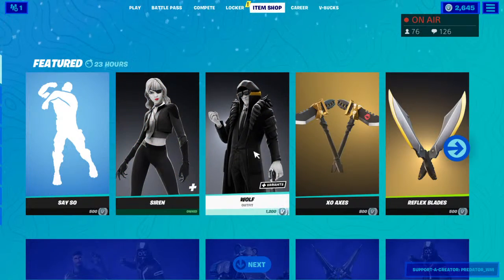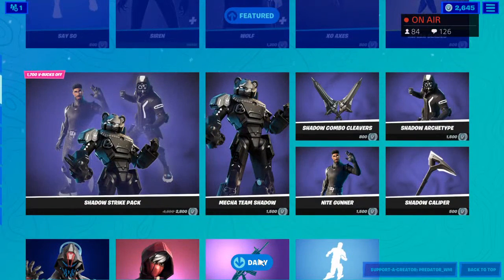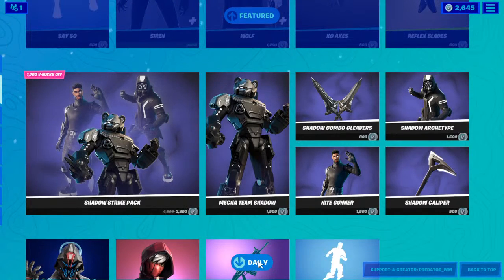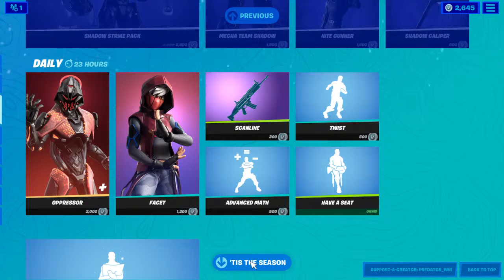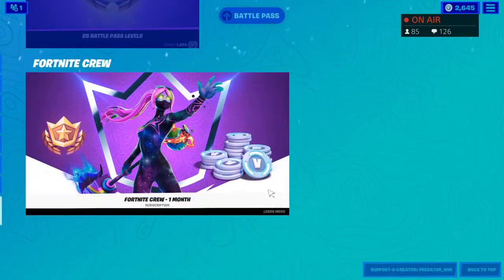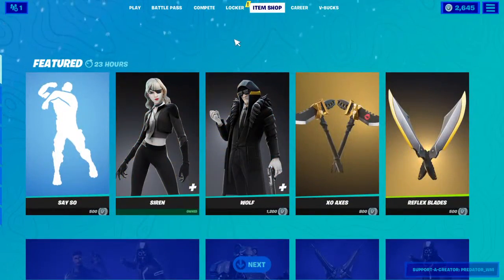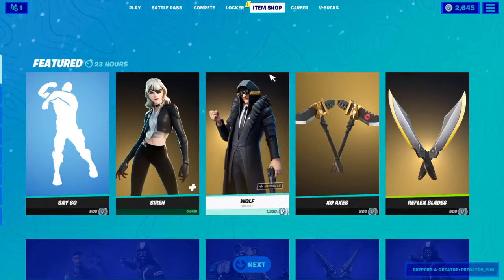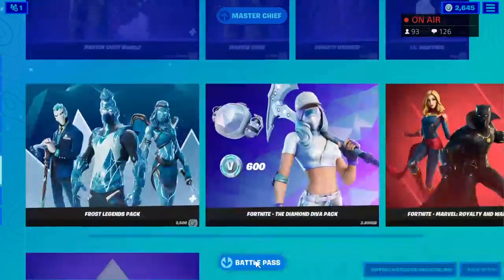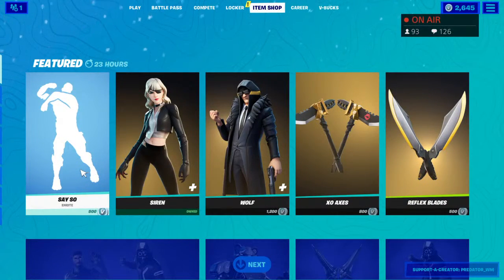Looks like we have Serene, Wolf, and Say So — that's an emote. We got Shadow Strike back for 2800 V-Bucks. But oh my god, they just moved everything from the item shop — soccer skin and everything is being removed. Let's check it out.